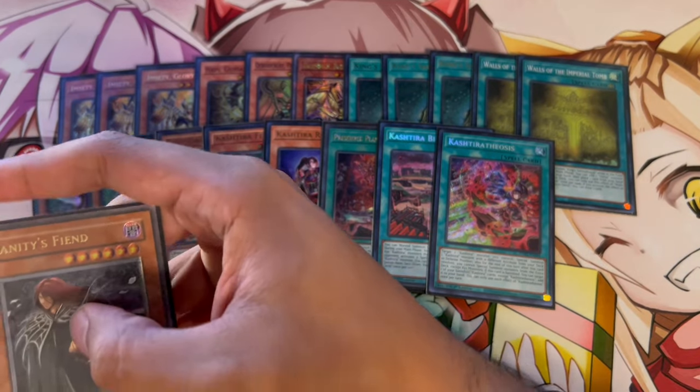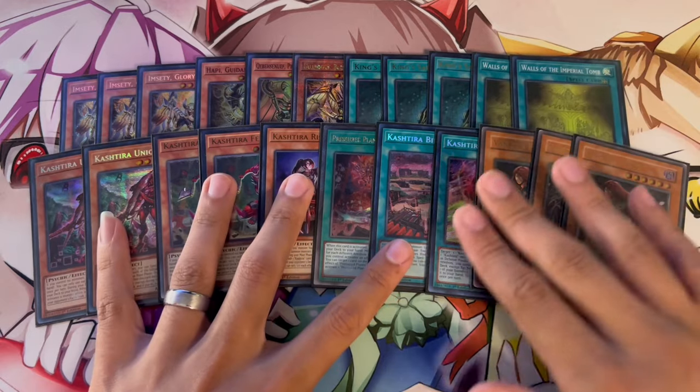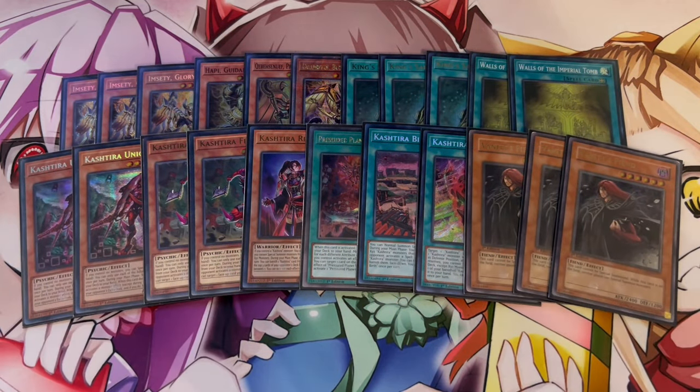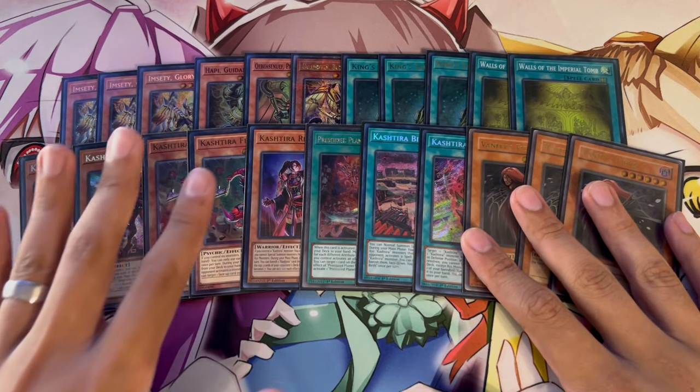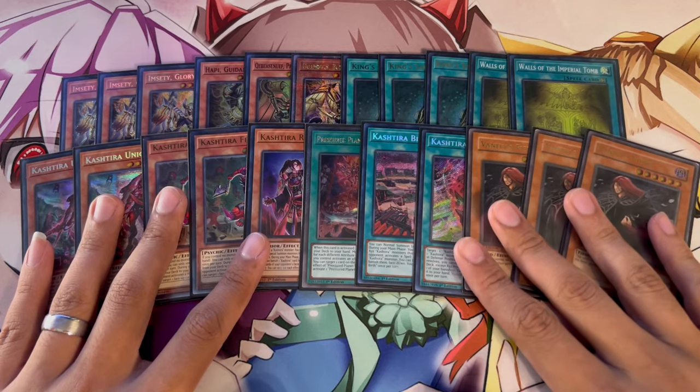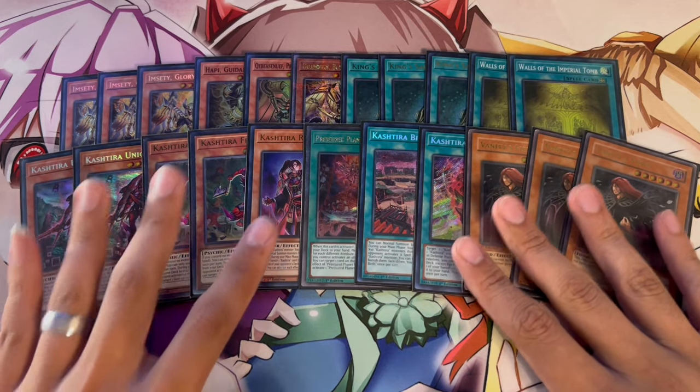We're playing three Vanity Fiend. This is the stun part of the deck. Starting off by special summoning a Kashtira monster and then tribute summoning Vanity Fiend is absolutely insane. It also synergizes with the Horus cards — you get them in the graveyard, summon them to your side of the field, then summon Vanity Fiend. Vanity Fiend is one of those cards that is really difficult for your opponent to out, really just Imperm or Droplet.